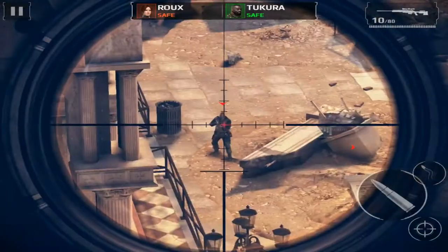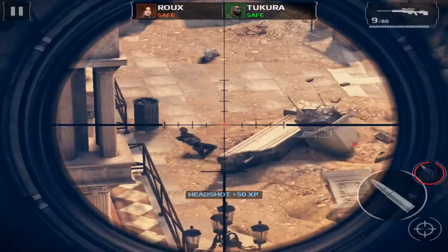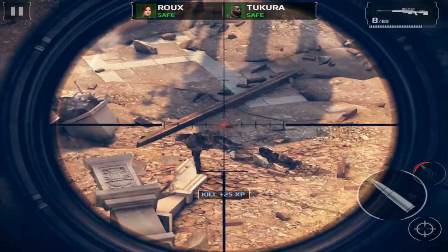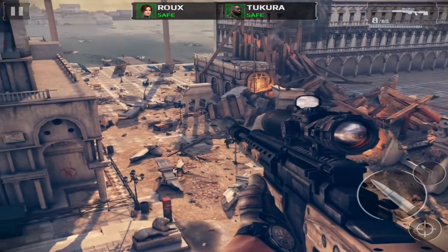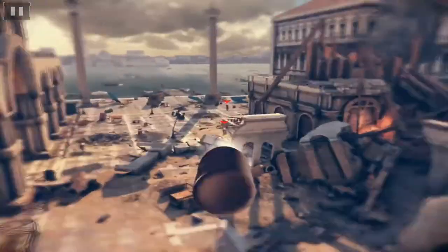It's a pretty cool mission — you have to protect two of your teammates, Ru and Tokura. In the top section of the screen you can see when they are safe and when they are under attack.